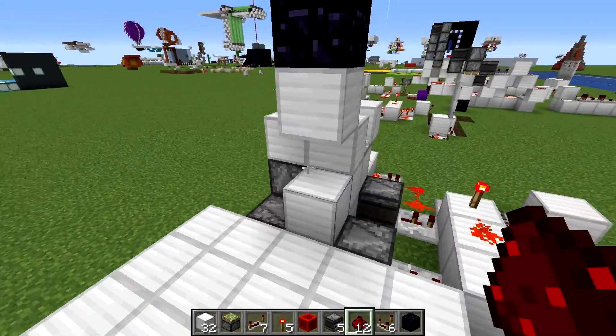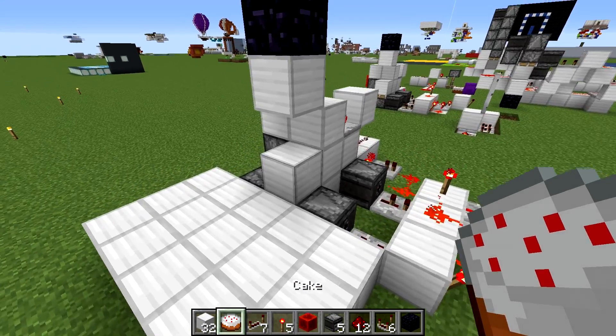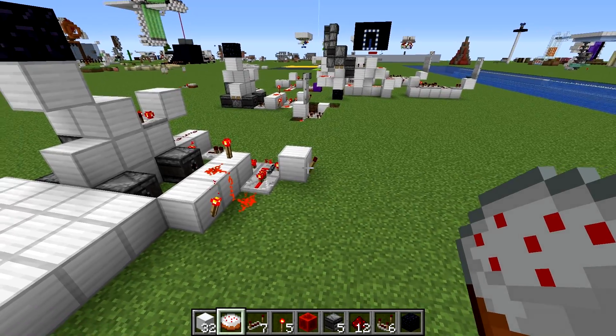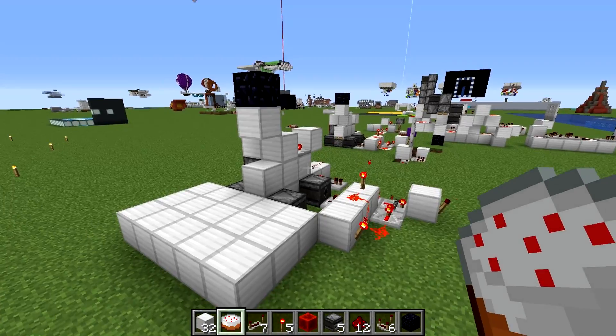This mechanism should now detect when you place cakes here. So we can test that out quickly just by placing down a cake. You'll see that torch comes on briefly and then goes back off. Torch is on — torch is off. Fantastic.